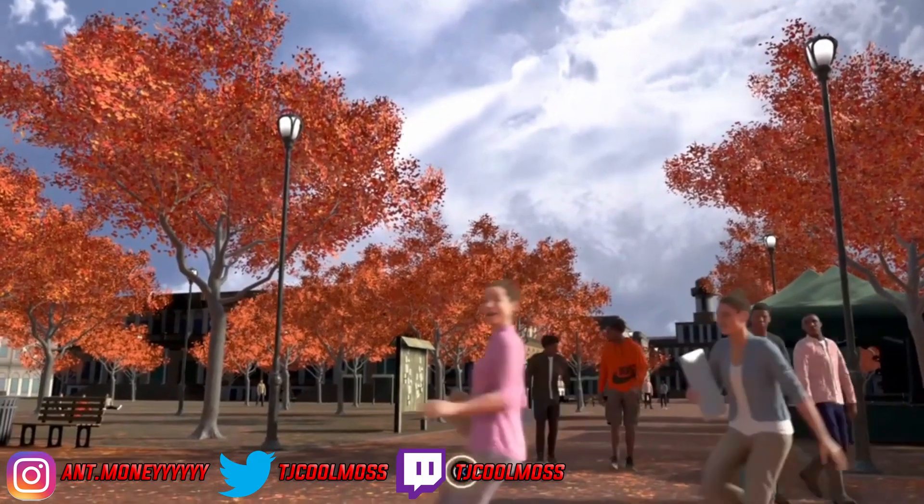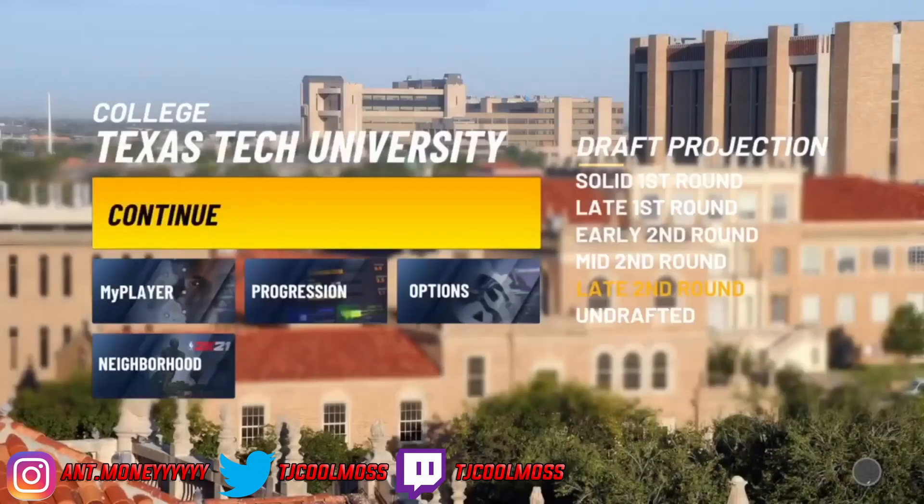The first thing you want to do is make sure you are in college. You might have to create a new build for this glitch, but make sure you are done with high school and in college. You don't have to play the full high school games — you could just foul out of all of them, or you can play them fully. I advise you to play them fully so you can get your badges, since it is on rookie mode.